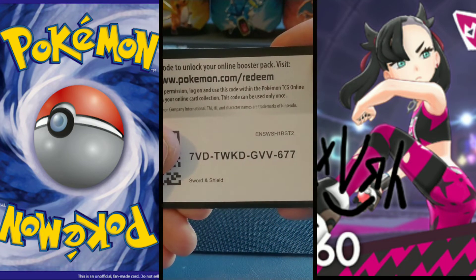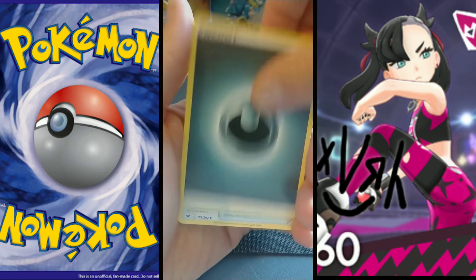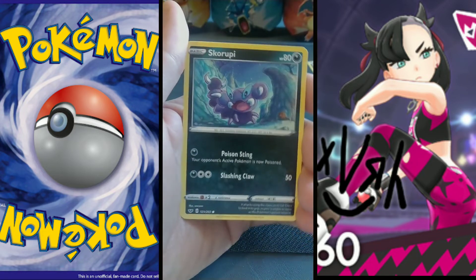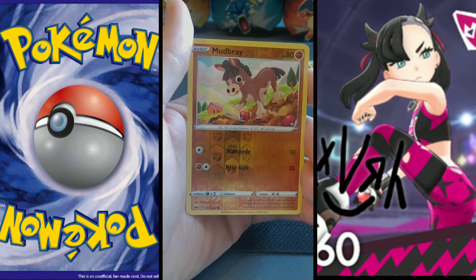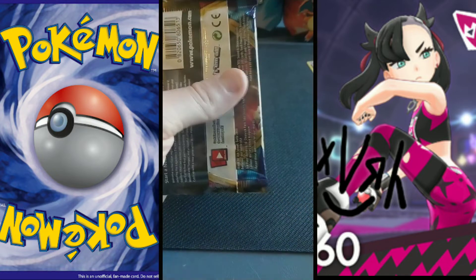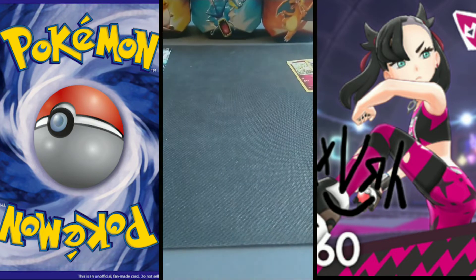Pack five: we got a Switch, Ferrothorn, Reboot, Diglett, Scraggy, Hootoot, Scorbunny, Pikachu, and a reverse Mudbray and a Cramorant — absolutely nothing fancy. Alright, next pack. We have three packs left, we got one V card and it was full art Lapras V — no complaints here.